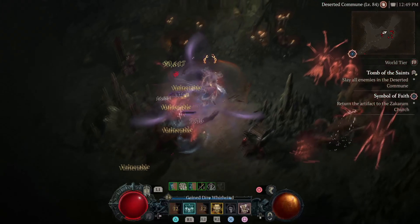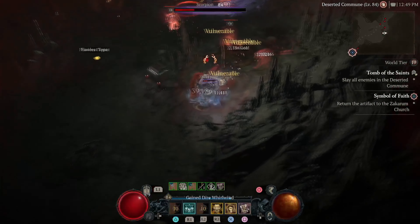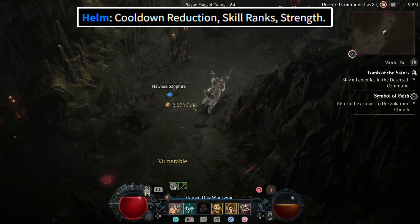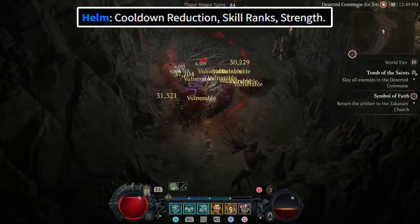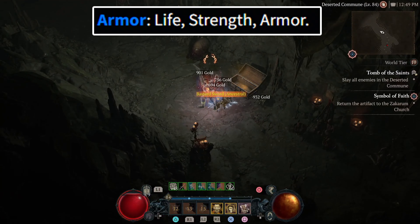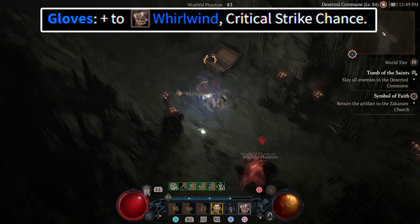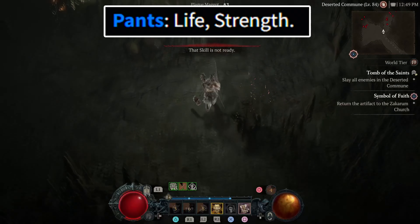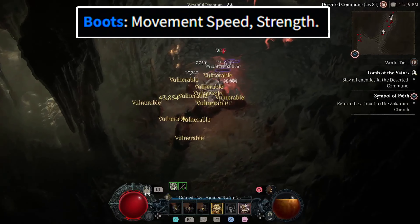For your clothes, armor pieces typically grant defensive and utility stats — except the gloves, which offer offensive stats. For your helmet, try to get cooldown reduction, skill ranks, and strength. Then for armor, get life, strength, and armor. Then for gloves, get plus stats to whirlwind and critical strike chance. For pants, get life or strength. And for boots, get movement speed or strength.